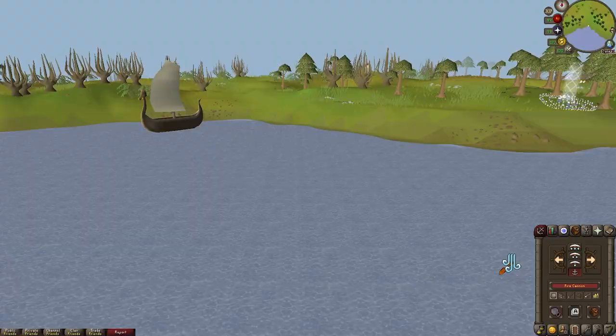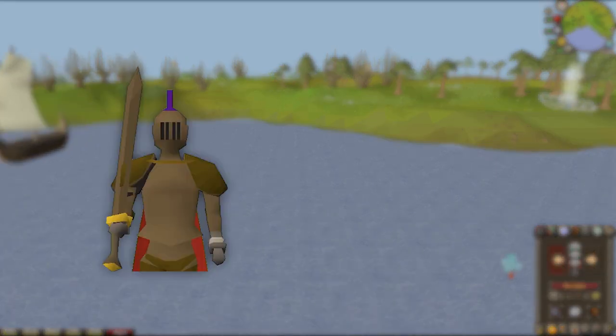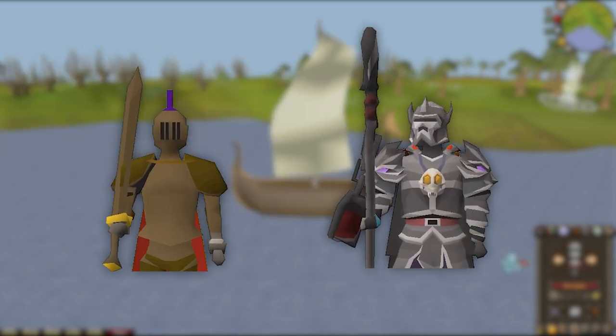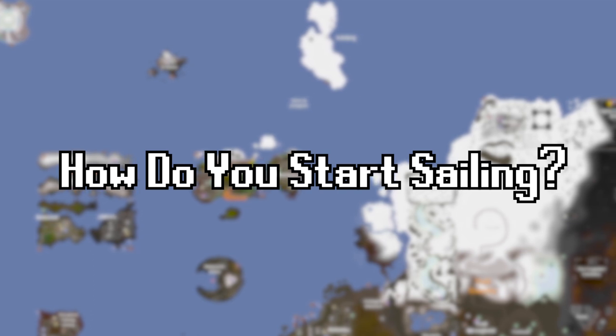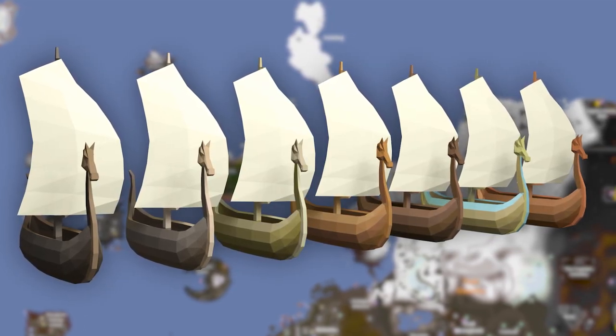And those are the fundamental basics of how sailing works. It's intended to be simple enough that your former 2007 selves would understand, but also lay the groundwork for more complex activities that might appeal to an audience looking for a little more excitement. So how do you actually start sailing? To begin, you'll first need a boat. Like many other tools, boats come in tiers from normal to redwood.